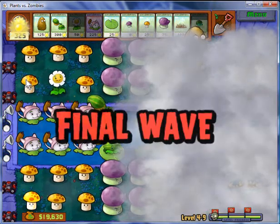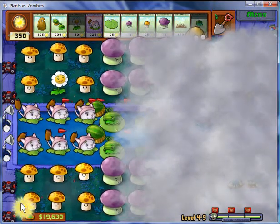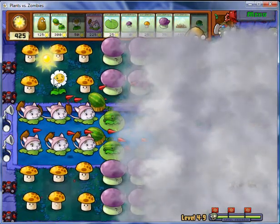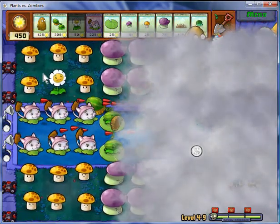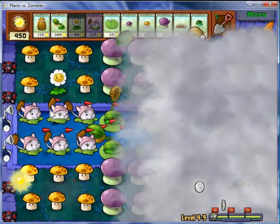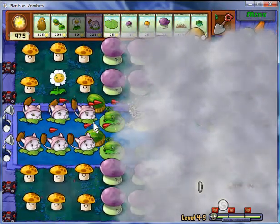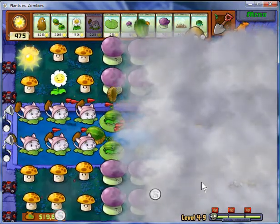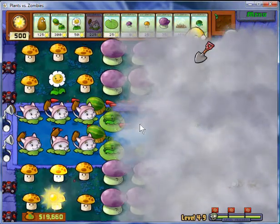Hey guys, welcome back to episode 31 of Plants vs Zombies. As you can see, right now I am in level 4-9. As I said, there is a special thing that happens in 4-10 if you play it through the second time around, so I went off camera, played through all of 4-10, all the way up to 4-9, and I'm gonna start right here.